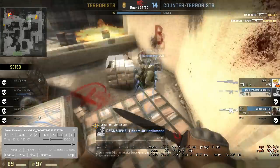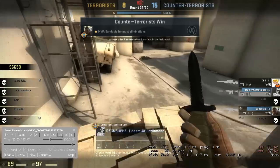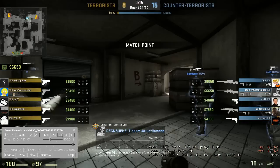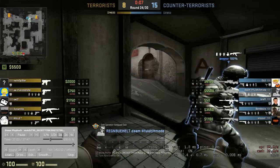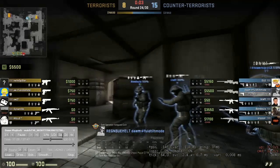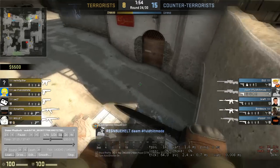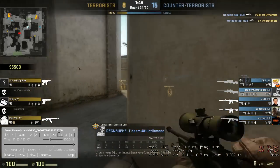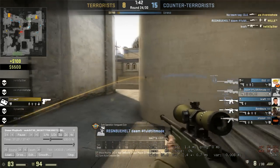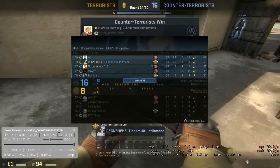For your next demo review submission, please submit a demo from a closer match or one that you lost - there'll be a lot more content to commentate on. You guys basically owned these guys 16-8; a lot of pro matches end 16-10 or 16-11. You guys won the first half 13-2 or 12-3 - that's just stomping them. You guys are completely out-aiming this entire team. Anyway, hope you guys enjoyed this demo review - comment, subscribe, and like the video. If you want your demo reviewed, send it in at netcodeguides.com. This is Casey Foster from netcodeguides.com.